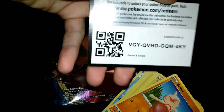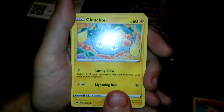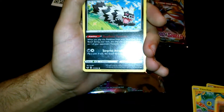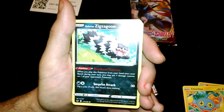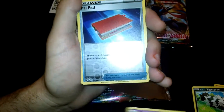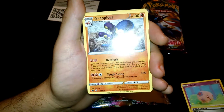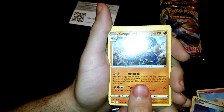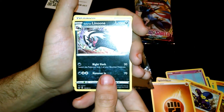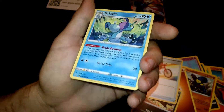The code card - put that in. Togepi, Chinchow, Silicobra, Peatty. Got a few things: Galarian standards, Zigzagoon, Muna, Palpat. This is our holographic - well it's not even a holo, but Crap Block. Fighting energy, Galarian Linoone and Rotom Bike, and a Drizzle. We have to put this one in there.